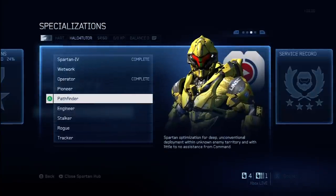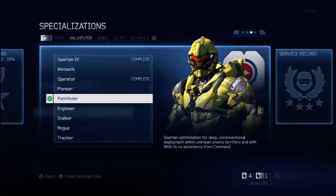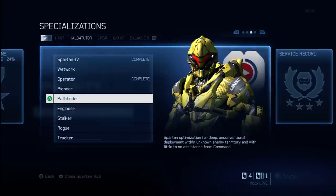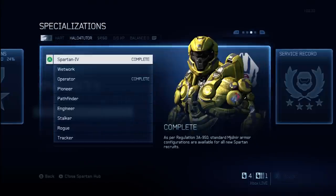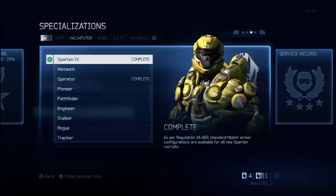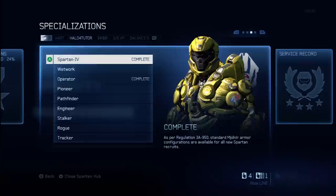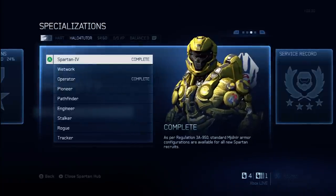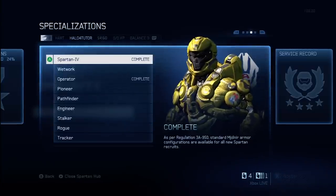Let me talk about specializations in general. These allow you to take your Spartan to the next level in terms of mastering specific skill sets. After reaching level 50, you'll be allowed to choose a specialization. Before you get to level 50, Spartan 4 is the specialization you have available, and as you progress through Spartan 4, you unlock different loadout items, armor effects, armor abilities, tactical packages, support upgrades, appearance items, and so on.